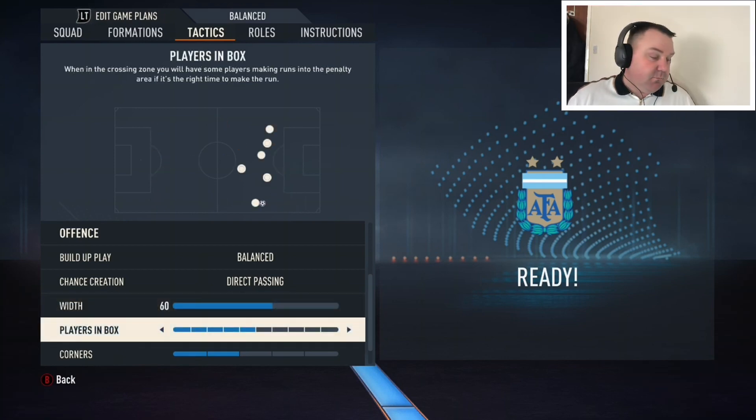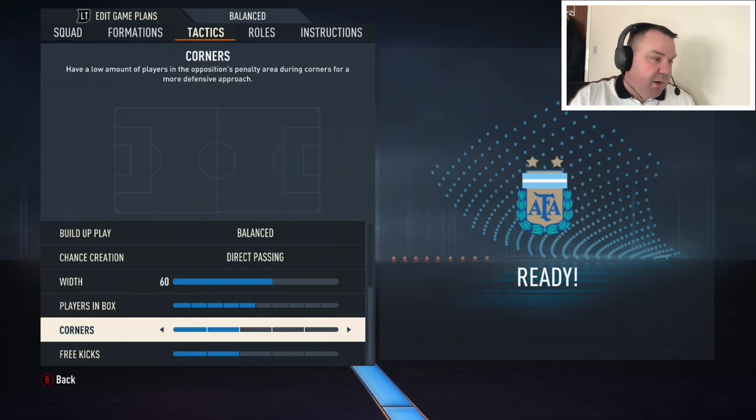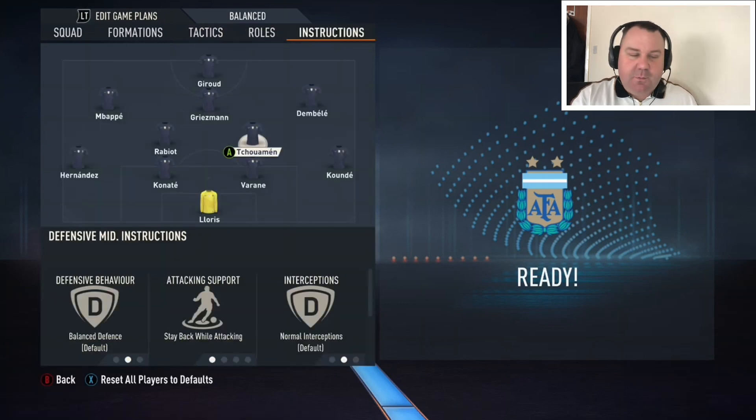Players in the box is set to five — they have the front four and you see the odd foray forward from one of the CDMs or maybe a fullback, but nothing too much. Corners and free kicks are both on two.